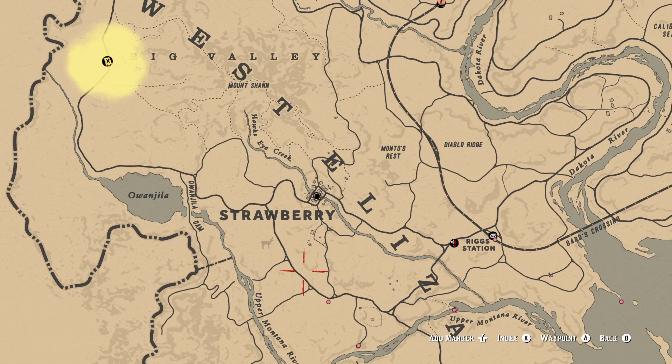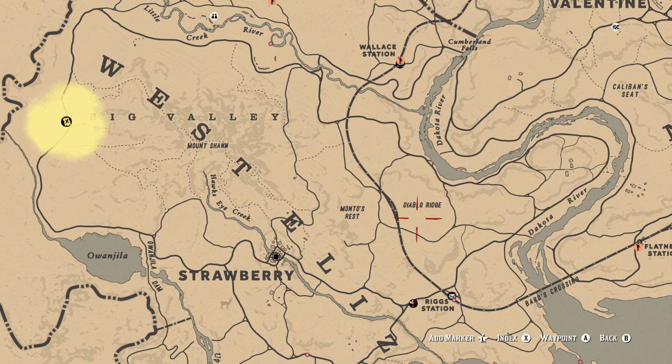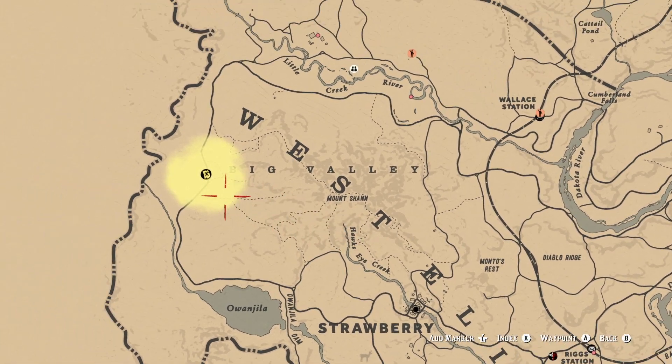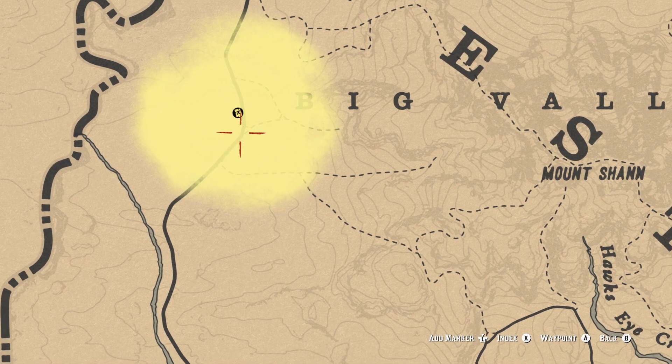So I actually have two maps. The one I collected here was from my rank-up — that's one I had to go collect. But I did collect one during my raid, and that gave me the Diablo Ridge, which is right here. I'm going to save that one for a later time, but I'm going to go all the way up to Big Valley into the Black Bone area and find this treasure.